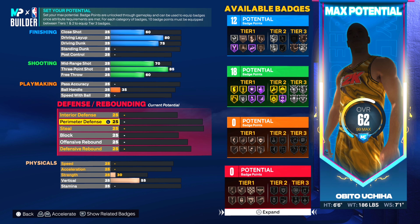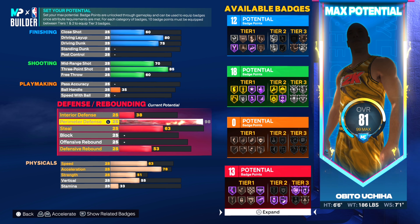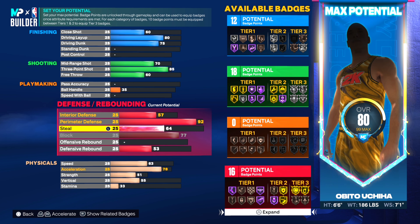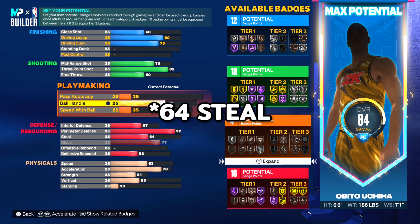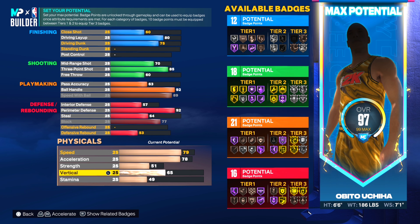We want to get a pretty good interior defense. In order to unlock clamps for perimeter defense, we need a perimeter defense of 92 — that gives you gold clamps, and that's all we need. Max block, we're going to give ourselves a 74 to unlock glove on bronze. With a 92 ball handle, we get all the good dribble moves like the Trae Young, the Damian Lillard, and more.